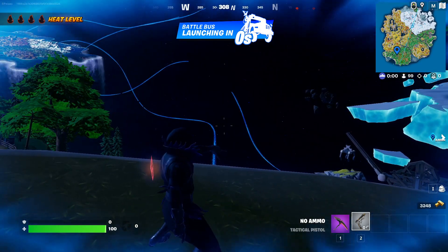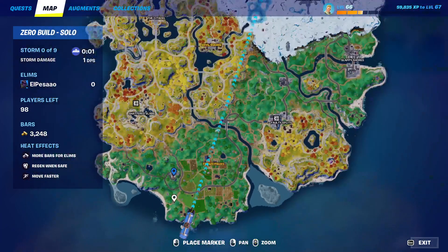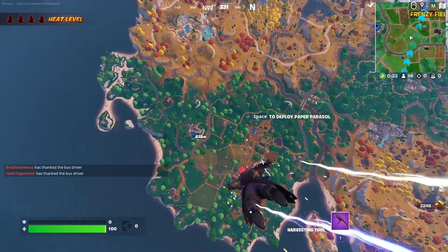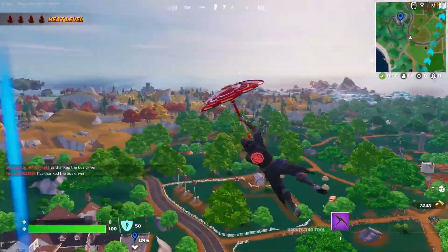On the map it's going to be in the bottom left side of your screen, right next to the big field, and to the left of it you're going to see a plot of land. If you go to where I ping on my map, you're going to see this big mansion — in this mansion there's a bunch of chests and a bunch of ammo boxes.